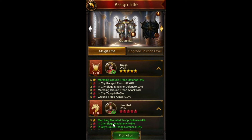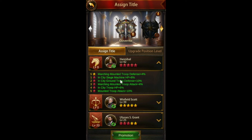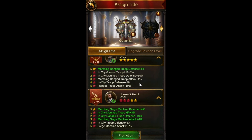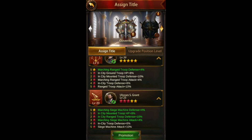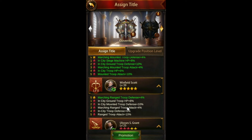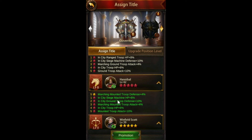If you're primarily defending, I'd recommend going the one-star-at-a-time approach, because it gets a lot more expensive to get a general to four or five stars than it is to add the first or second star. You can get some really decent buffs without needing to spend a ton of Blood of Aries or have many copies of the general. For example, if you just did one star on all positions, you would have 8% in-city range troop attack, 8% range troop HP, 8% in-city siege HP, and 8% in-city ground troop HP — that's 8% in-city troop HP across the board, which is really good.